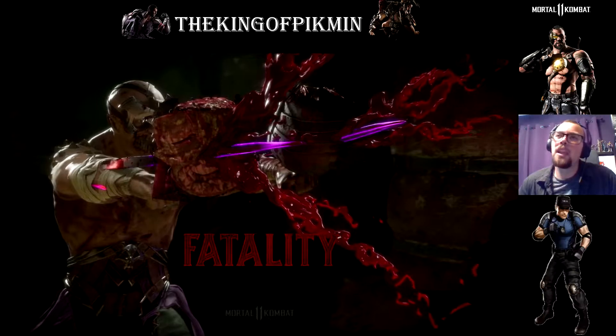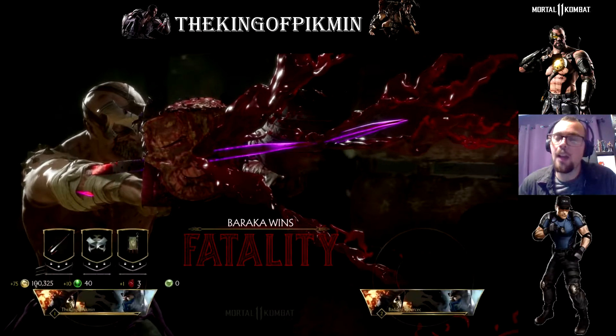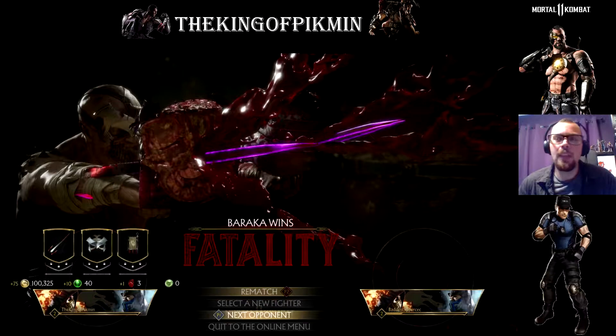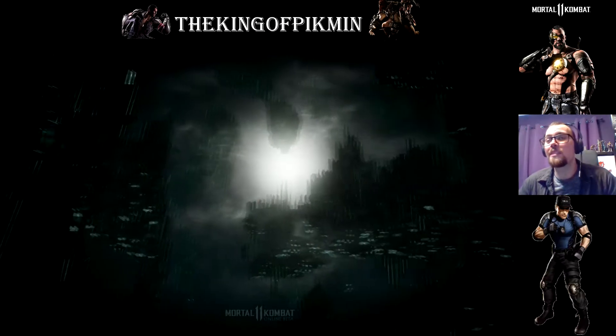I wonder if the characters are gonna have more abilities, or if the characters that are in the beta are going to have more abilities in the main game, or if this is like all their loadout options. I don't know. I'm wondering if maybe he will have an option to have the flag out for longer when he successfully plants it. Who knows? We'll just have to wait and see.